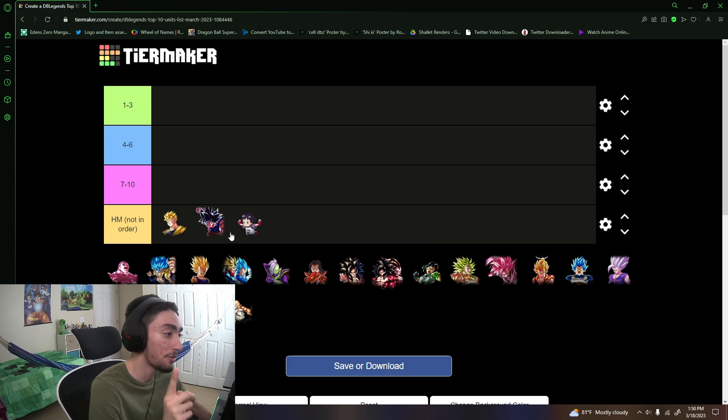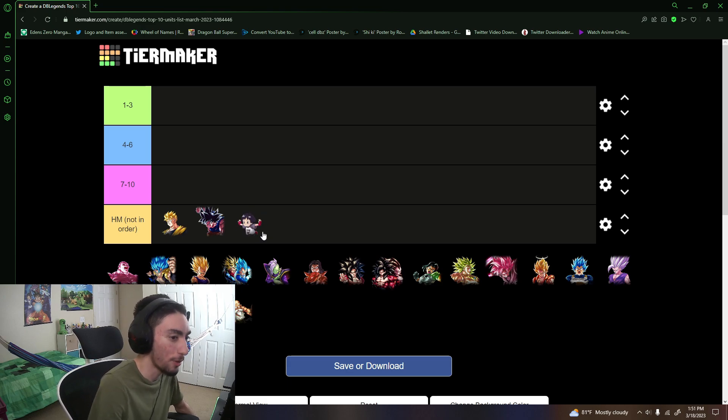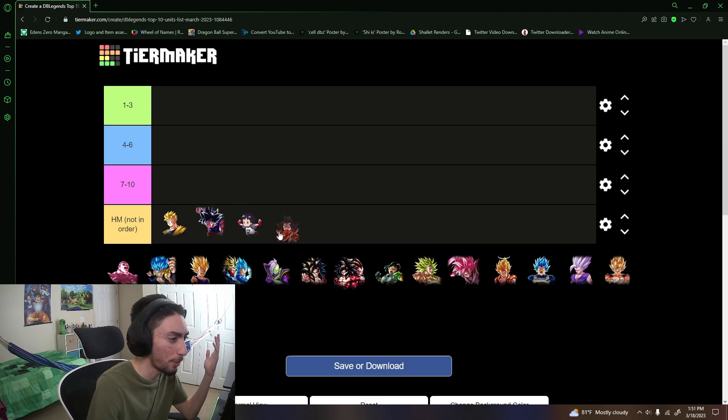Pan is also in honorable mentions. She was in my top 10 last time around, but things change up drastically. She's still a very good support especially for the movie team, but I just don't think the movie team is the best team in the game anymore, which drops her value. There are also quite a few strong blues in the meta that hurt her position.